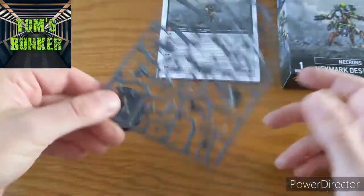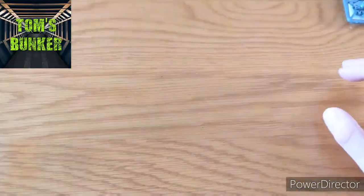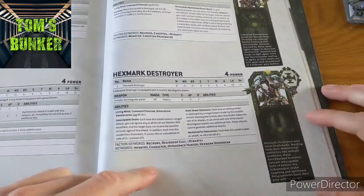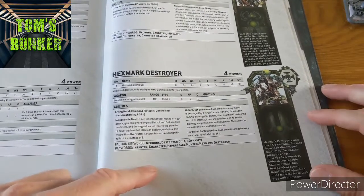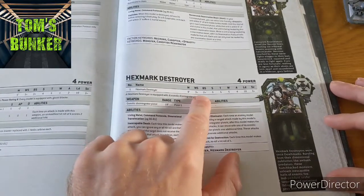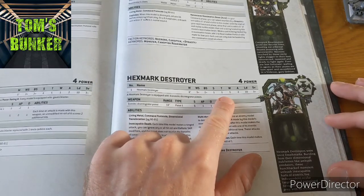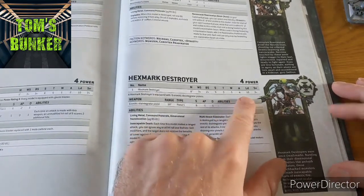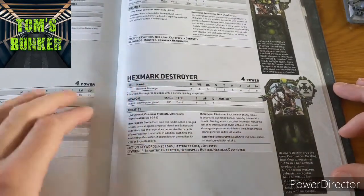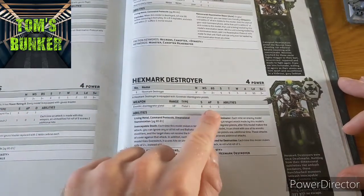I'm going to give him a build, but I thought it would be pretty cool to discuss what he's like in the game. Hexmark Destroyers were once Deathmarks that went a little bit more mad. He's got the stat line of a destroyer: movement 8, weapon skill 3+, ballistic skill 2+ which is good, strength and toughness and wounds of 5, so he's got some staying power. Four attacks, leadership 10, he's a Necron, and a 3+ save. He's armed with six Enmitic Disintegrator pistols, which have an 18-inch range, pistol 1, strength 6, minus 1, 1 damage.